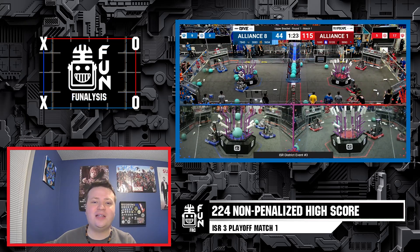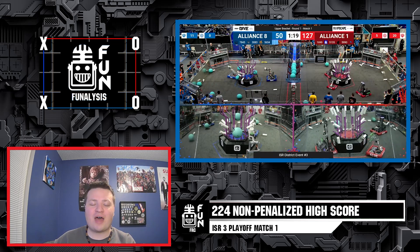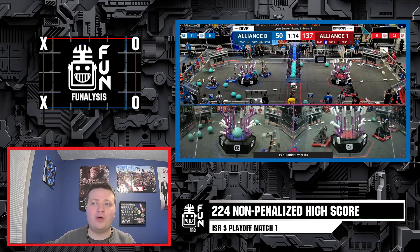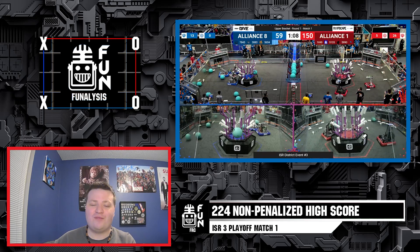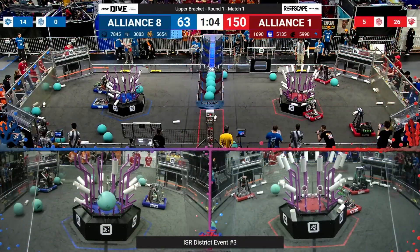We had the first seeded alliance in red, composed of 1690 Orbit, 5135 Black Unicorns, and 5990 Trigon, versus the eighth seed in blue: 7845 8-bit, 3083 Artemis, and 5654 Phoenix. Let's dive in to see how this red alliance was able to set a new World High score.